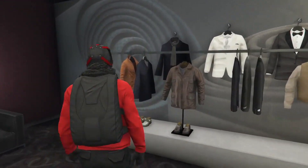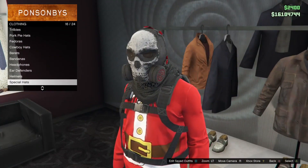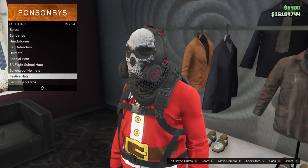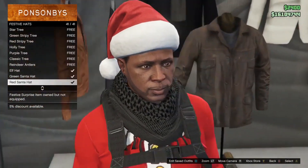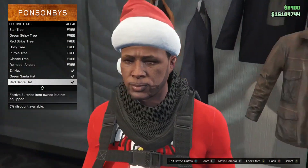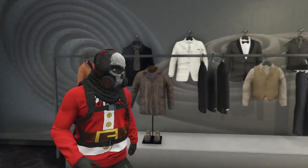Now I'll show you the hat. Go down to your festive hats, scroll to the bottom, and select the Santa hat — the red Santa hat. This outfit is very simple.